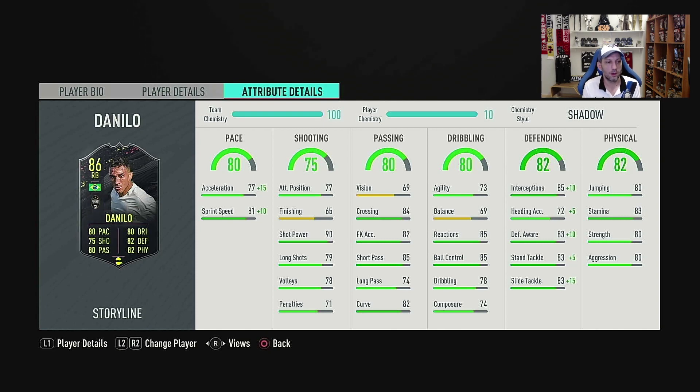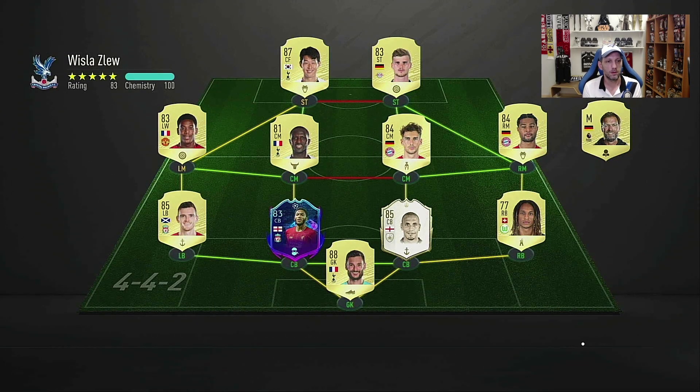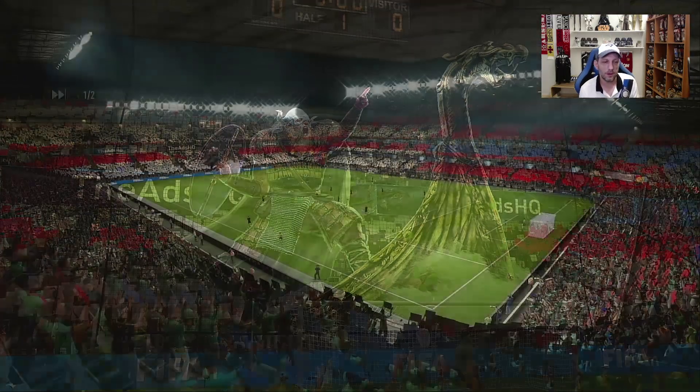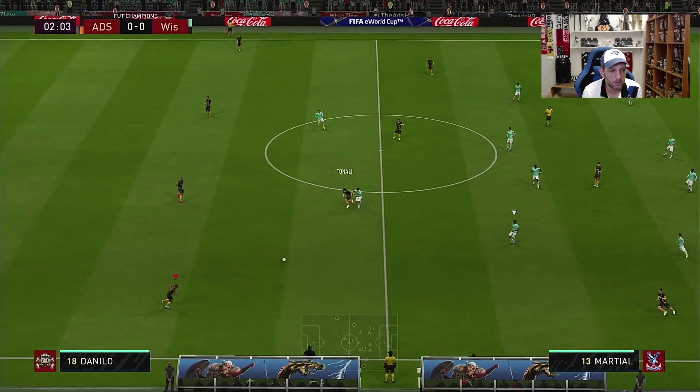So we're going to try him out in a couple of games, and if this doesn't work out, we'll see if changing the chemistry style works for him. We're jumping straight into a FUT Champions game — a very nice team, meta players, a nice German-Prem team hybrid. Ferdinand and Gomez at the back look very solid. Let's see if this Danilo has what we need from a right back.